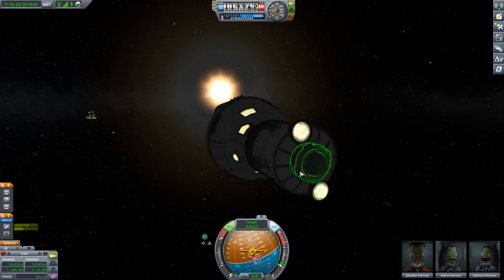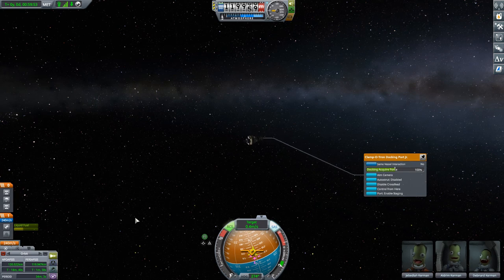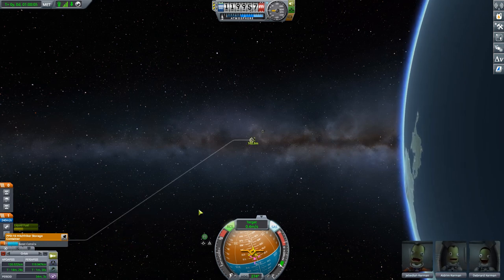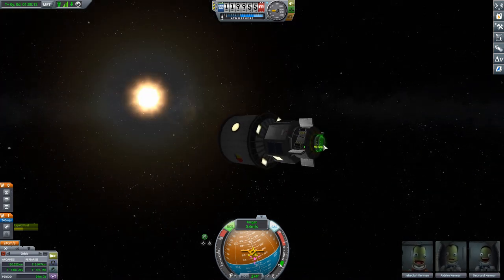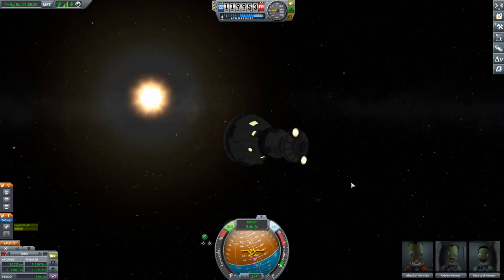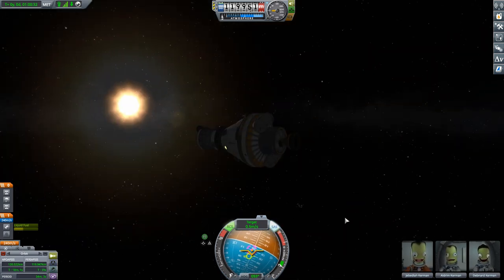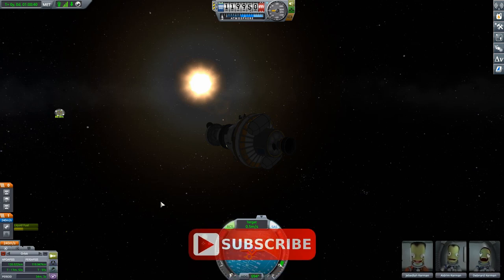Now we want to do the same thing with this vessel. We're going to select this docking port and say 'control from here.' Then we're going to switch our camera to the station — the reason I'm switching the camera and not the vessel is because I still want to control this vessel but do some things with it. We're going to aim the camera at our station, select this docking port, set that as a target, hit 'aim camera,' then reset the camera. Now we swing this vessel around and put our docking port right on the target icon. So now the two docking ports are aimed exactly at each other. We've taken care of the most difficult thing.